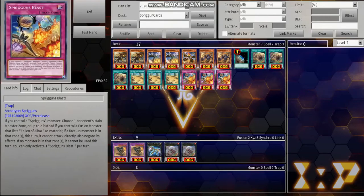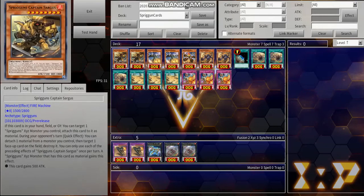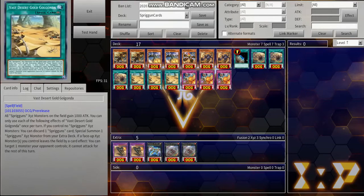For the extra deck, we run two copies of Steel Express Splint, the Steel Express Dragon. The only reason we run two is for Dogmatica variants. If you're not running a Dogmatica variant, you can drop this completely. Dogmatica is the best variant right now, so I'll be showcasing that in this video. It doesn't have any notable on-field effects, but in the graveyard — if it was sent this turn — you can summon one Spriggins monster straight from your deck. That's your main way to get Spriggins Captain Sargas onto the field. We also run one copy of Negalogia AA-Zeus.